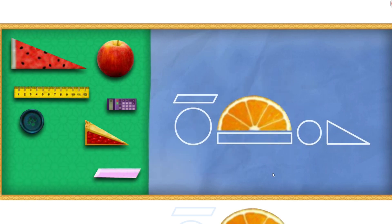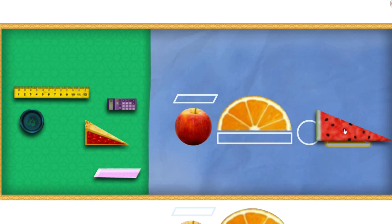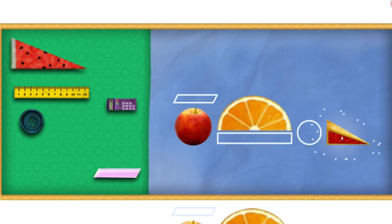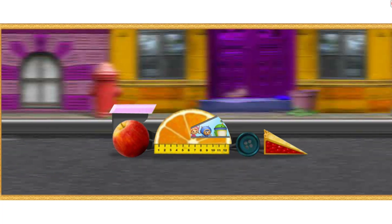A semi-circle — it's half of a circle! Yes! A circle! A triangle — three sides and three angles! You got it! A parallelogram! A rectangle! Great matching! A circle! Umirific! Almost finished! Super Shapes! All right, it worked!